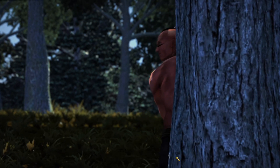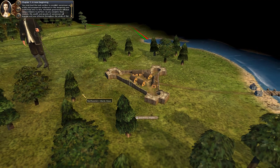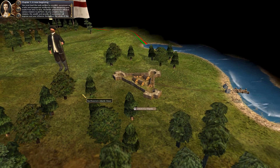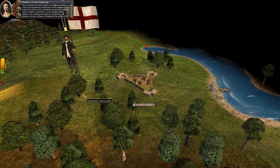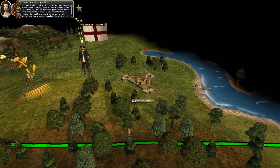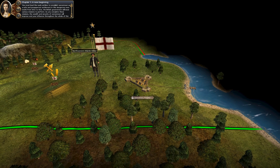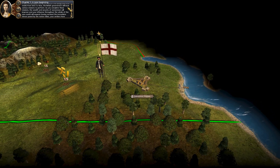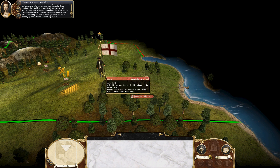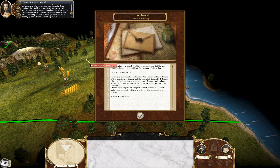Alright then. Indians will be a threat, but Jamestown's still got to grow. You must lead the early settlers to establish Jamestown as a safe and prosperous settlement in this dangerous new world. From time to time the British government will issue various missions to perform. As you complete these missions, the wealth and security of Jamestown will improve and your influence throughout the whole of the new world will expand. Right now we have a mission to construct a building — peasant farms.